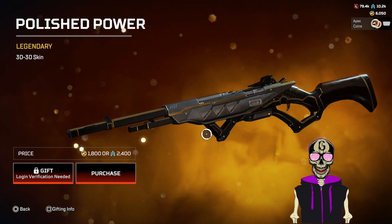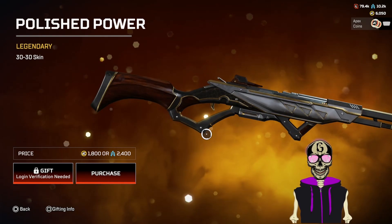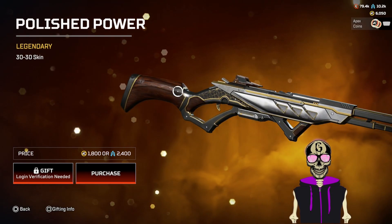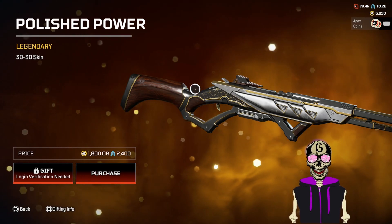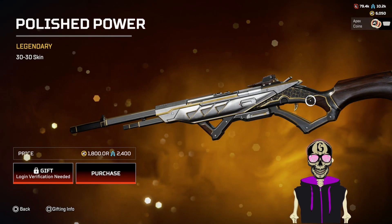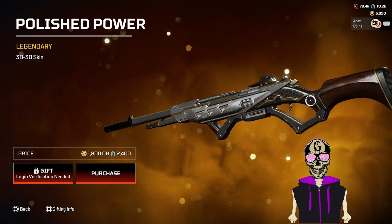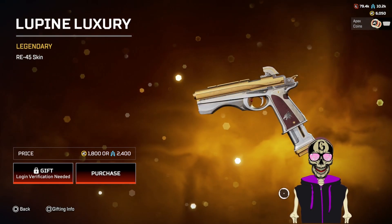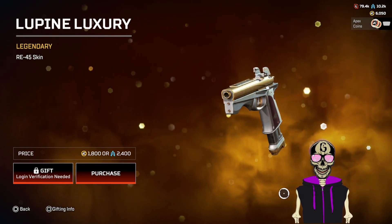Polished Power — someone's going to have to explain how this is legendary, because if it's because of this wood grain in the back, I can't even see that when I'm using the gun. I can only see the front part, and the front part looks like trash. I'm going to give this a five and keep it moving.